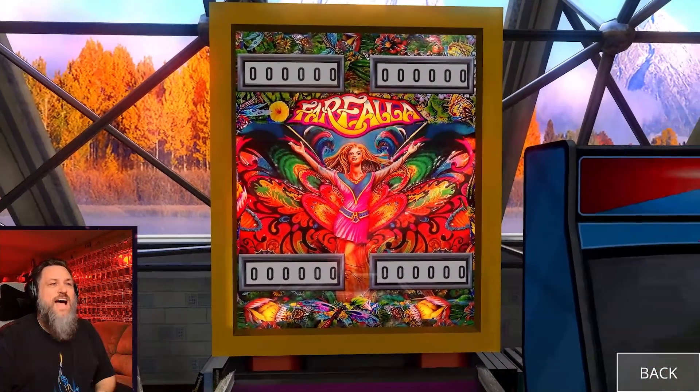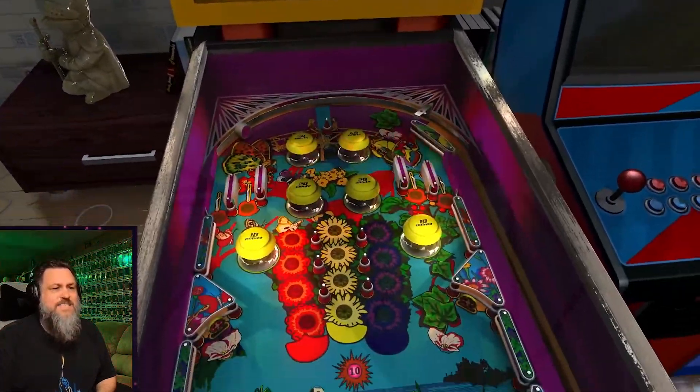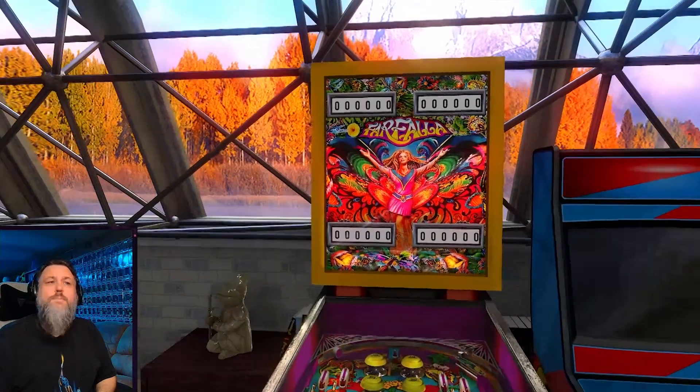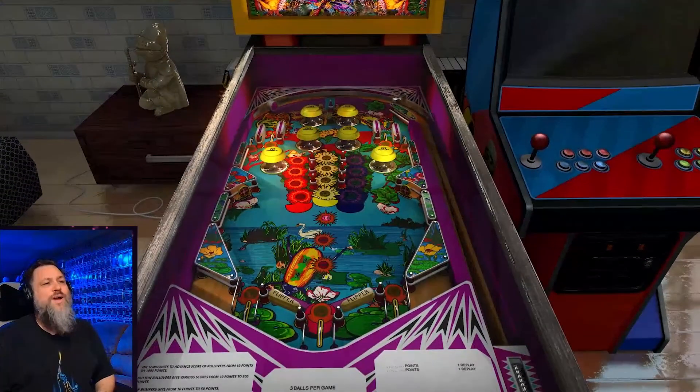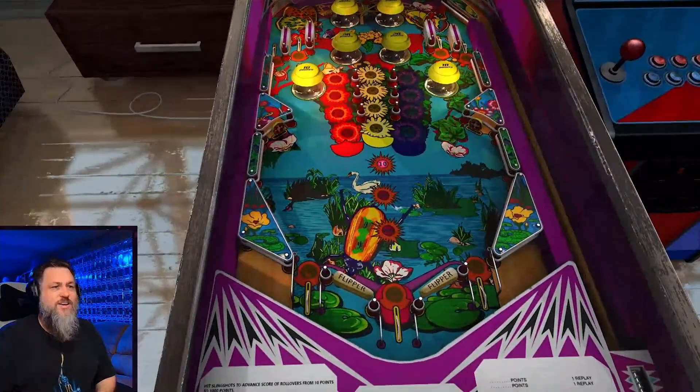All right, there we go — Farfalla. There's our back box. It's just the regular Farfalla back box modified with the score wheels. I keep calling them rolls and couldn't think of the right name, but yeah, those are the score wheels. So let's see what we got here.